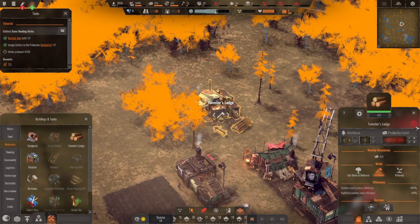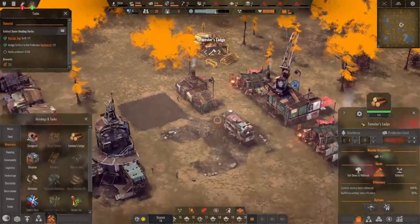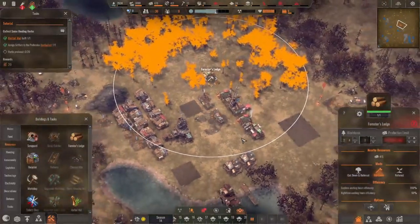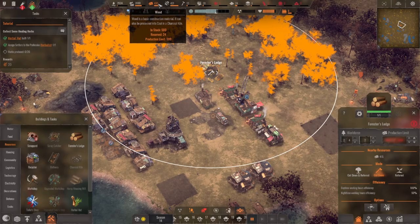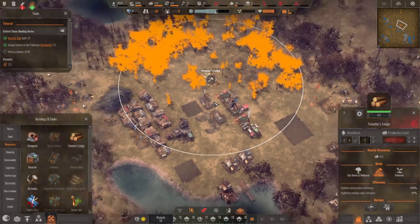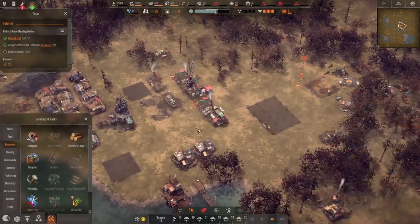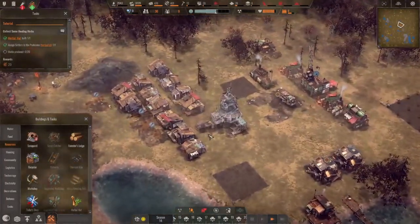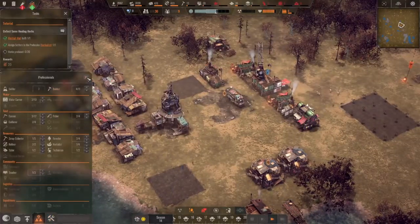What does this symbol mean again? Production limit is reached — we need to use some wood. All right, should probably take it off pause, Looch, if you want to actually get stuff done. I'm going to assign an extra builder since we've got like four things to build right now.